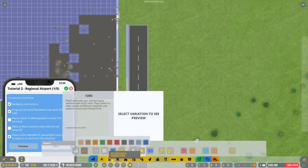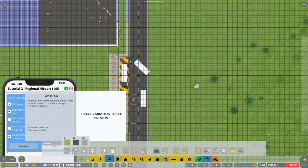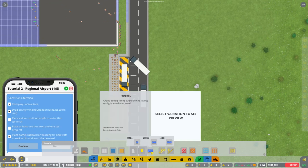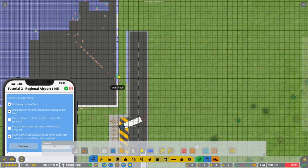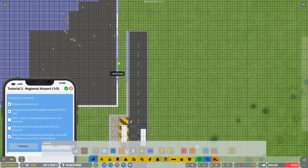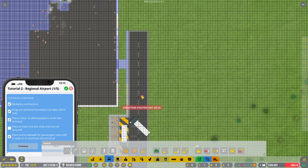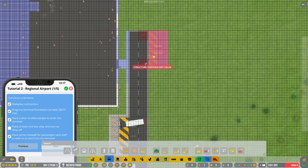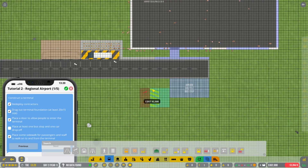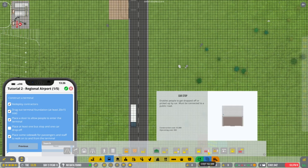Okay, back to our terminal building. We might need to make this sidewalk a lot bigger — we'll work it out in a second. What we're going to need is some doors — those are windows, those are doors — so we'll get some medium-sized doors. Actually, as this is the main terminal, we'll go for the biggest doors. We can do the sidewalk now too. We'll throw in some shuttle stops — throw one of them in — and then get a couple of car stops as well.